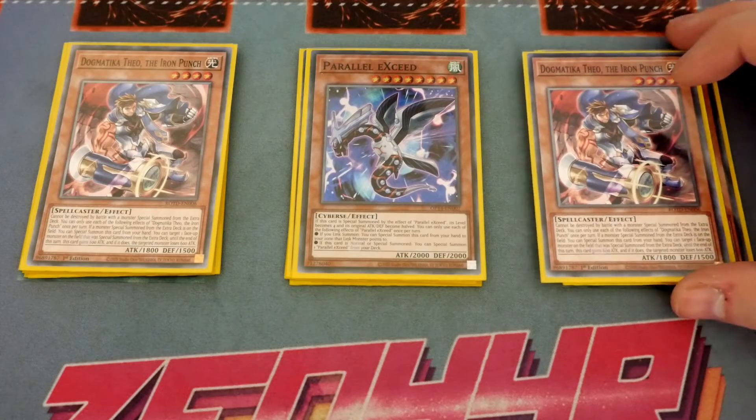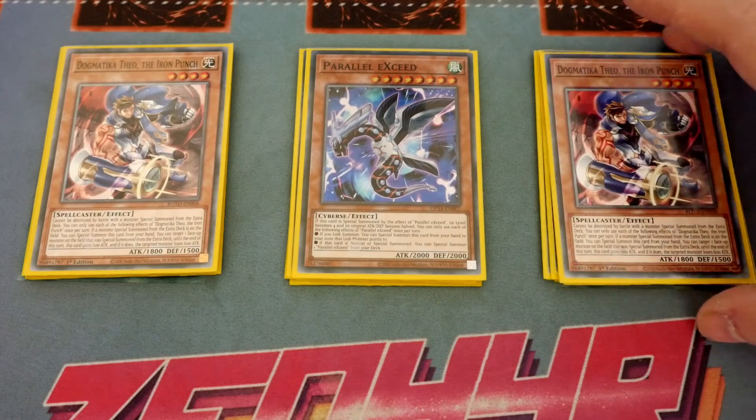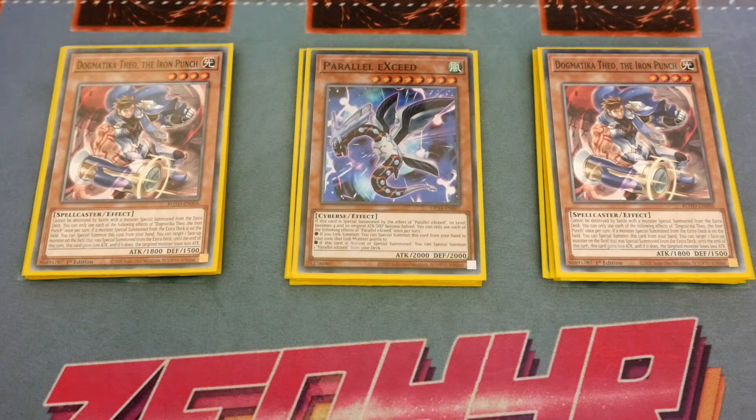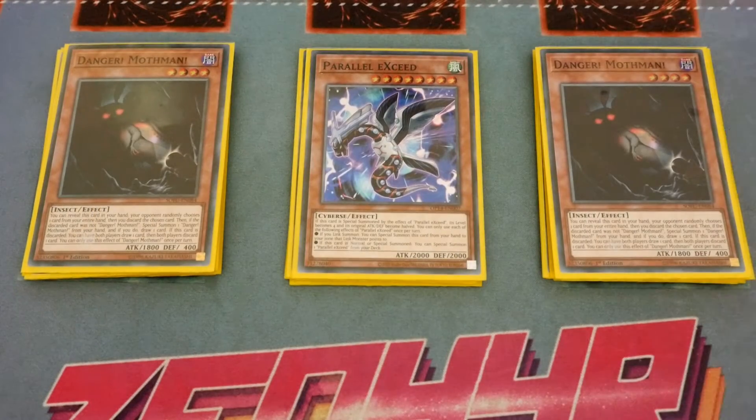We've then got two Dogmatica Theo the Iron Punch — just a free level 4 extender. You could use Ecclesia but why go for an ultra when you can go for a common? It special summons itself if you control a monster from the extra deck, but unlike Ecclesia it doesn't lock you out of the extra deck. We play two and not three because you still need a monster from the extra deck on board. Danger Mothman takes its place in a sense because it serves double purpose — if you resolve it you get a draw and a free level 4, and if it doesn't resolve and goes to the graveyard you still get a draw and a discard to manually set up your graveyard.